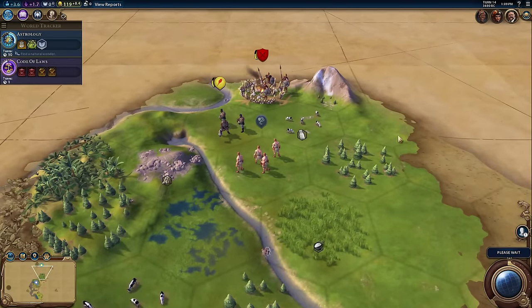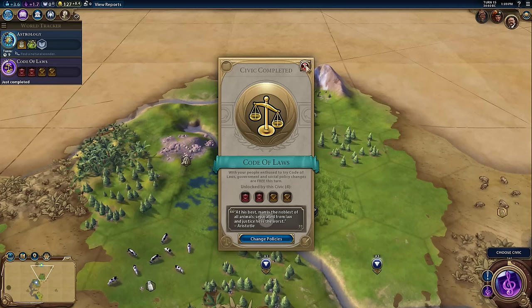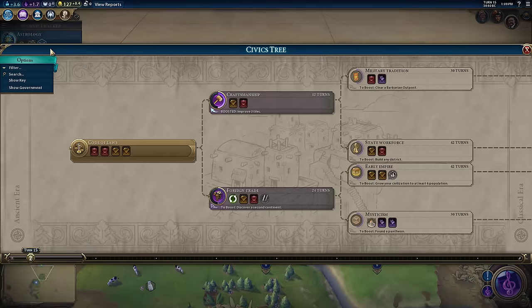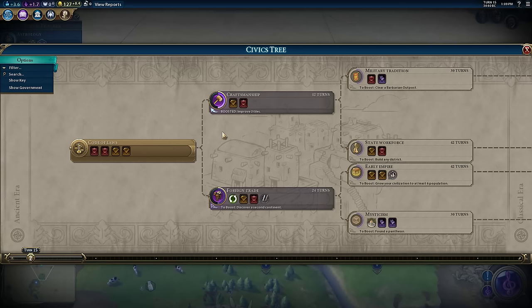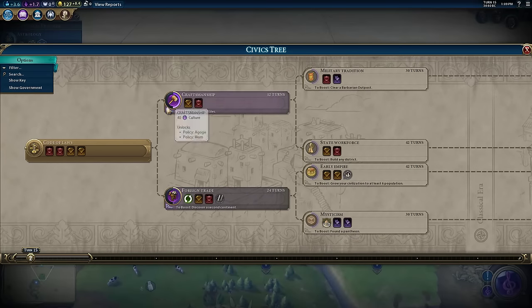Every time your units fight, your units get experience points. The barbarian spearman attacked me — I'm surprised it did that. We also completed our first civics. Civics work the same way as technologies, but instead of researching them with science, you research them with culture. You automatically start the game by researching Code of Laws because it is the root — everything else comes off of that. There's no choice, you have to research Code of Laws first. After that it breaks into a few different directions. We did get that boost towards craftsmanship — we're already halfway done. Let's go ahead and work on that.